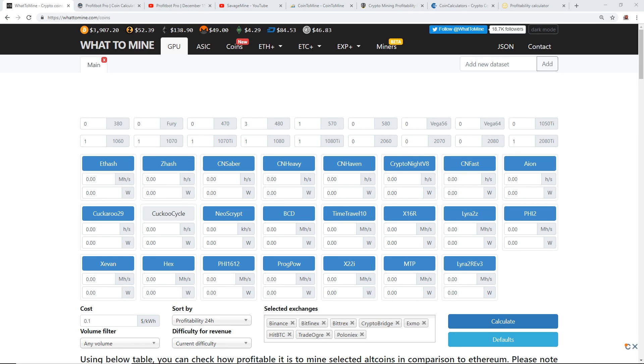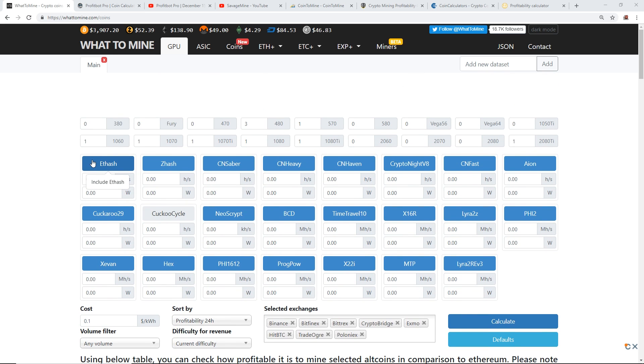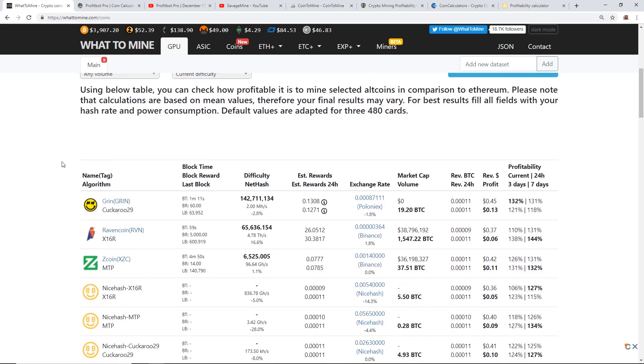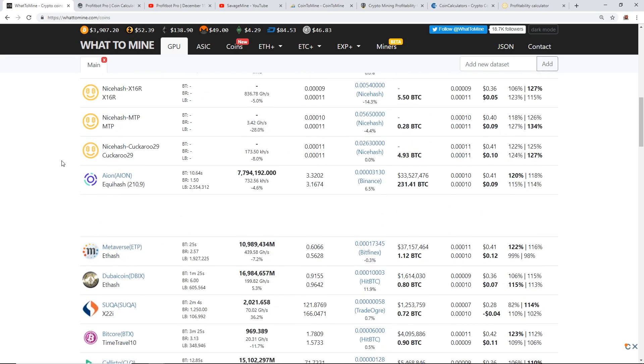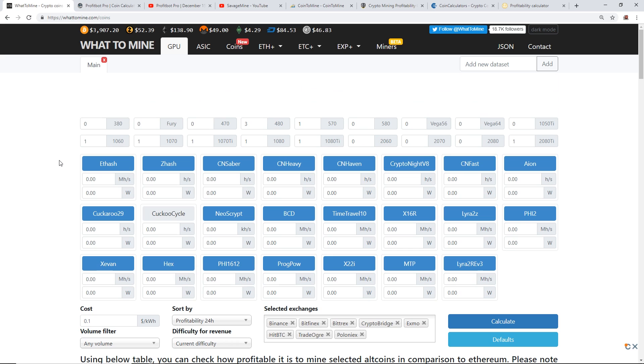Hey guys, what is up, Red Panda Money here back with another video. Hope you're all having a great start to your weekend. I want to talk about profitability calculators — coin calculators, crypto mining profitability calculators — whatever you want to call them. There are a number of them out there right now and I'm just going to show you guys what's out there and what's available.